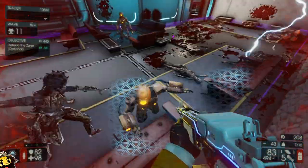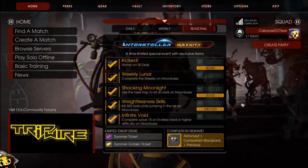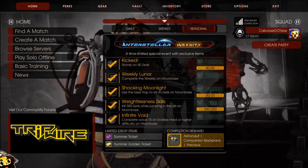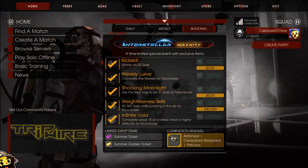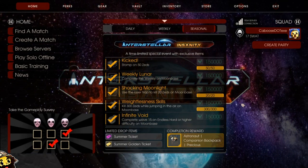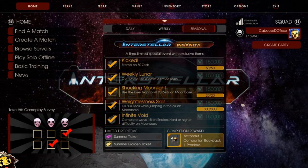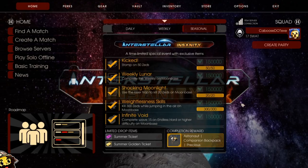The other easy objective to get is Infinite Void, which is to complete Wave 15 on Endless Hard or higher on Moon Base. You don't have to be there for the entire time — you just have to be there when Wave 15 is completed. However, if you start from the beginning, you're more than likely able to get the other three objectives done.